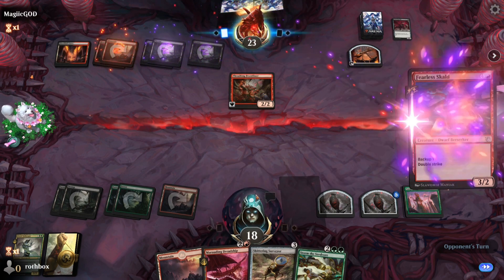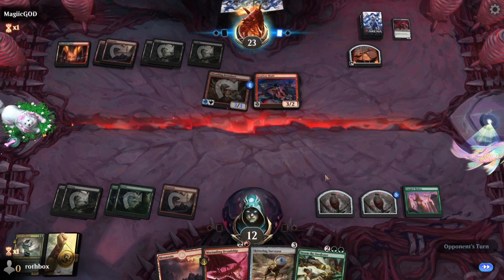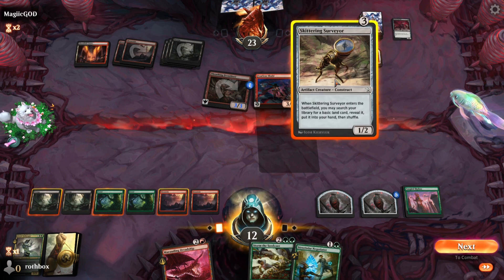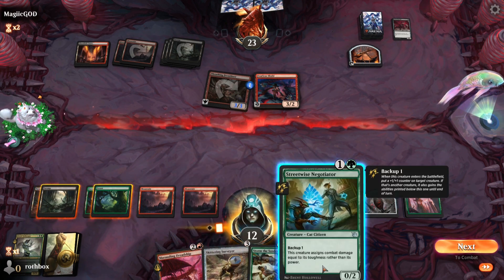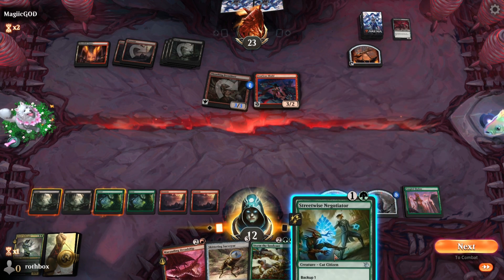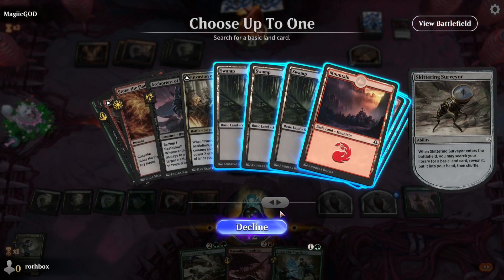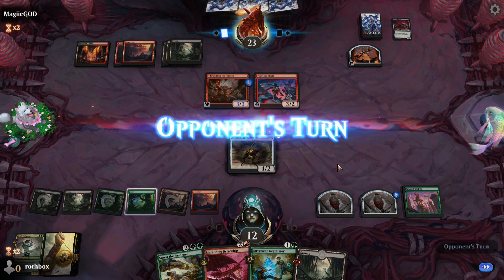That's annoying — it's for six. Thank god we gained five life. So we have a six-mana play. We have a 5-5 that's going to be a pain in the ass of a 3-2 double striker. I think I'm okay trading the 5-5 for that. I'm actually just going to play the Skittering here because I can just animate the Phyrexian to block. I don't mind jumping their Fearless Scald — if they want to attack, that's fine.